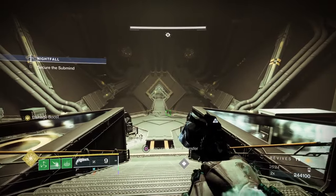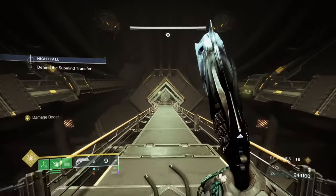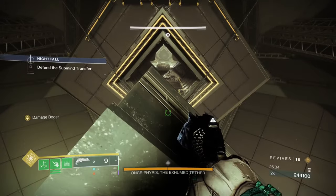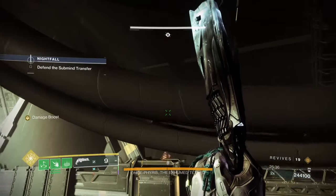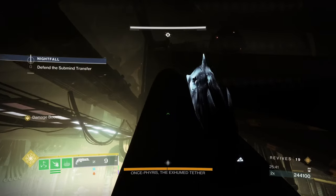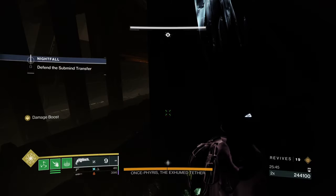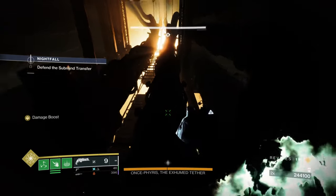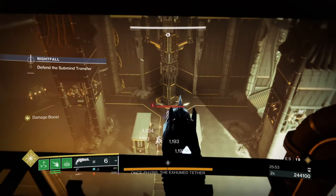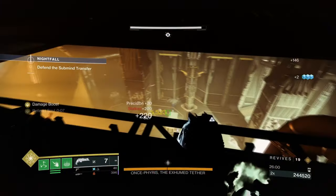Farm Indebted Kindness from Warlord's Ruin - it's the best weapon from there in my opinion, along with the cast frame sword. Even a poorly rolled one is like a mini Arbalest this season. Then we activate the switch and show the exploit - jump on there and run up the pipe. Just don't fall off or you'll have to go to orbit and restart at 25 minutes in.